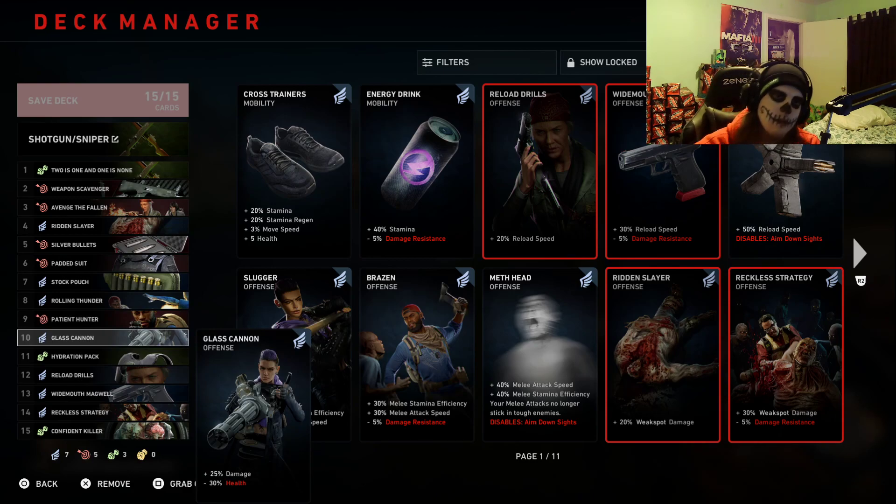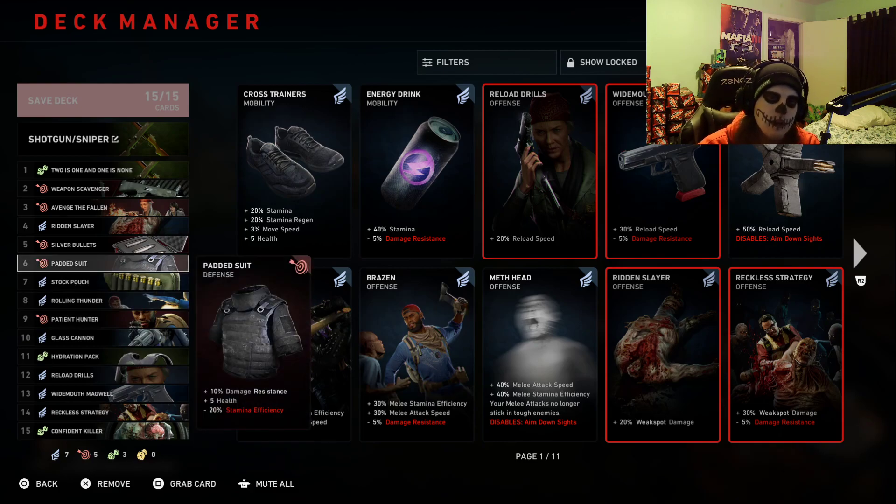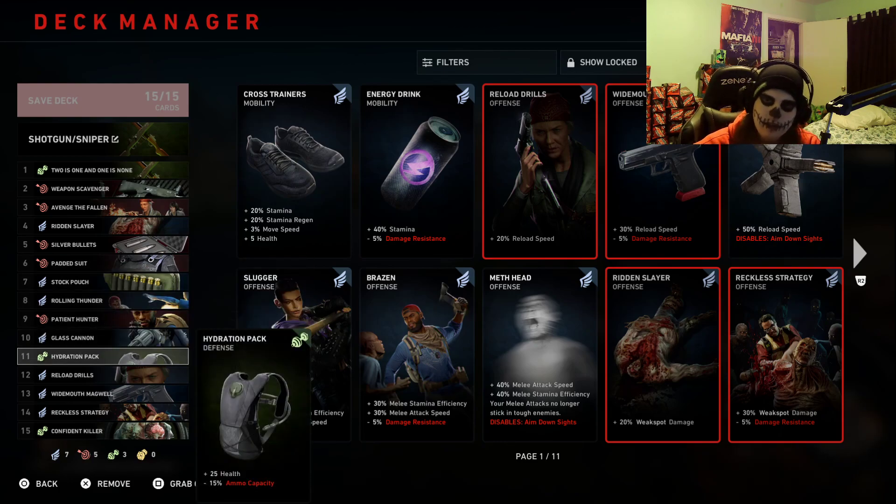Glass Cannon gives 25% damage but negative 30 health — that's the reason it's so far down the line in this deck. Some people wonder why the 25% damage card is so far down — the simple fact is that 30% health taken away is a huge cost, and at veteran difficulty damage is higher and friendly fire is higher. So having less health early isn't worth it, but once you have most of these cards stacked it works out better. Hydration Pack is what mitigates that negative 30% health — you get 25 health back from it. Combined with the five health from Padded Suit, you're essentially gaining it all back, at the cost of negative 15% ammo capacity, but ammo is not going to be a problem with this build.